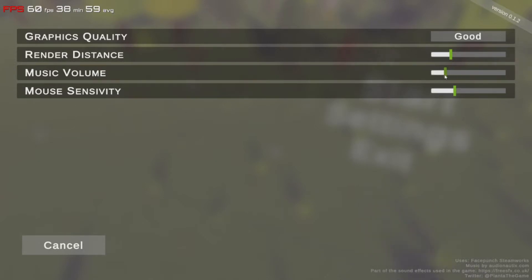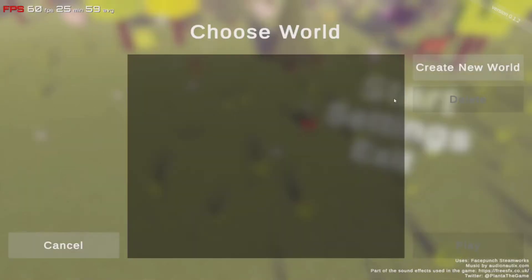These are the settings — music settings. By default the music was up so I turned it down; I never have music on. Mouse sensitivity, render distance — I've got it on fantastic. There's no apply button, just cancel.